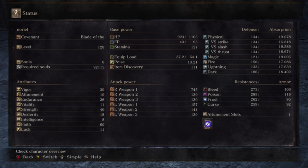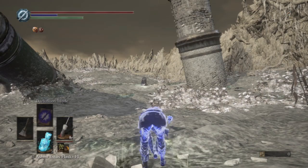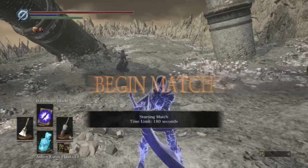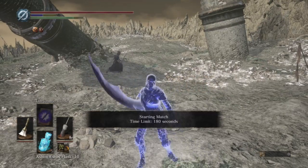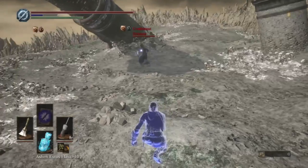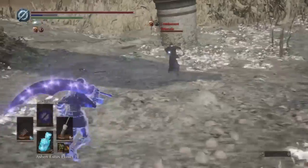It lasts for like a minute and a half with a plus 1, and it takes forever to go off — you only need to use it once. So let's get started. Put on the Dark Moon buff myself up so I can do the special attack, because the weapon art on Exile Greatsword is always great.